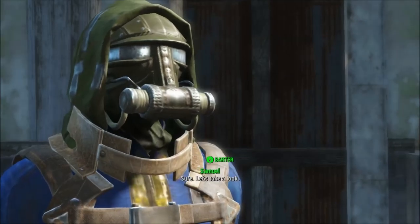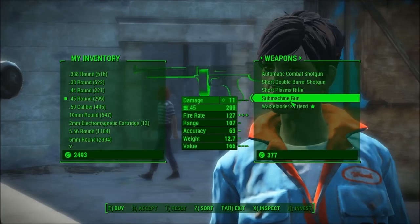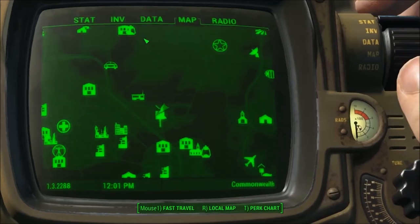To get this, you're going to need to head on down to Bunker Hill and find Deb. Offer up a trade with her, and she will be selling this for just over 1,000 caps.